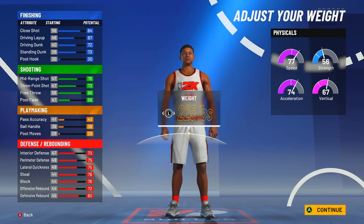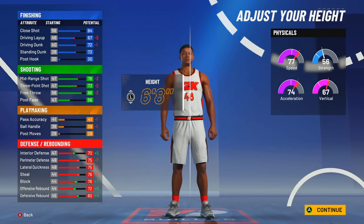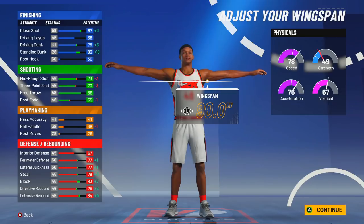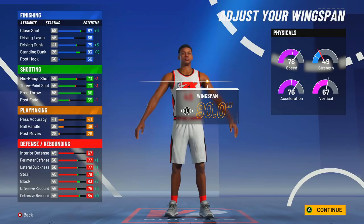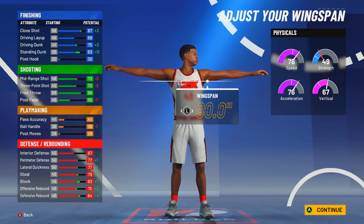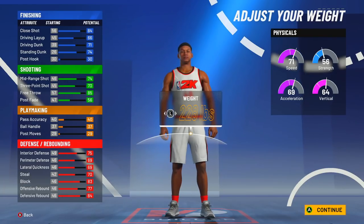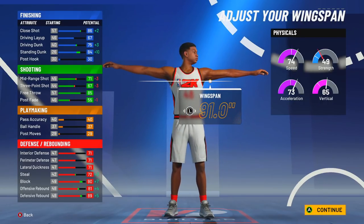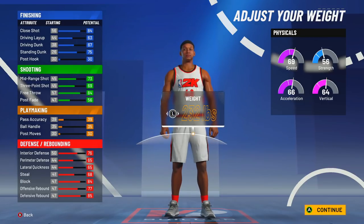Now this year, the taller you are the more they ruin your stats. This is why I would go 6'8" for a rebounding wing type build. At 6'8" you get 84 defensive rebounding, 75 offensive rebounding, 83 block, and 79 steal. If you go 6'9" because I know a lot of you want to go taller — look at the stats: you get higher offensive rebounding and block, but the steal is low, the lateral quickness is low, the perimeter defense is low. It's a sacrifice, and the three-point rating is low too.